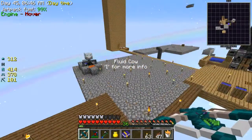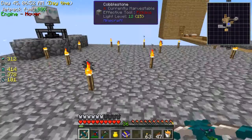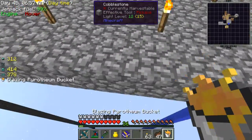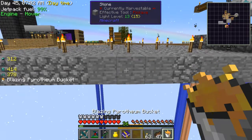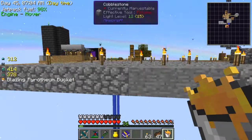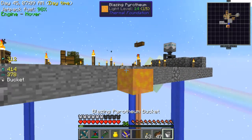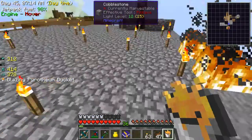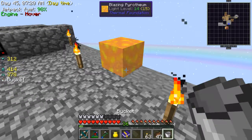A blazing pyrotheum cow — that is awesome because this stuff is better than lava. It cooks stone. Let me give you a demonstration — look, it's so hot it just cooked the stone, and then it sets you on fire. So yeah, this is some powerful stuff.